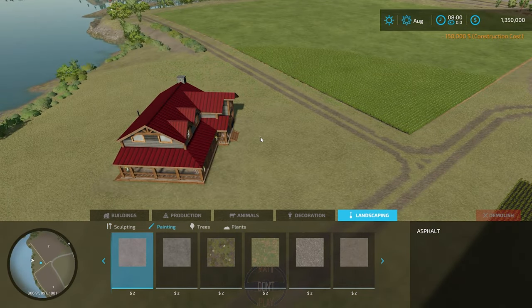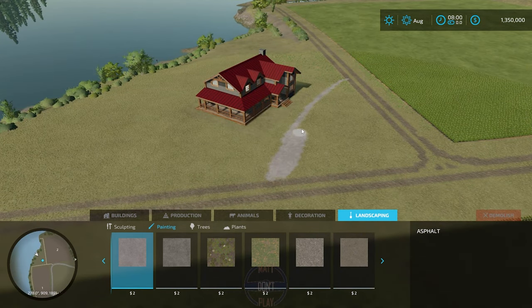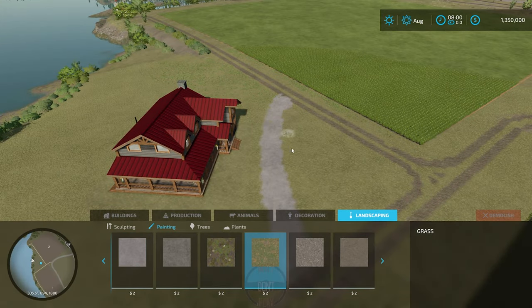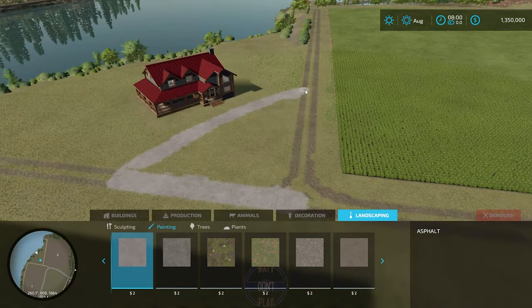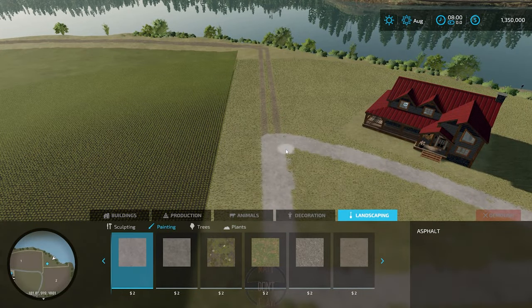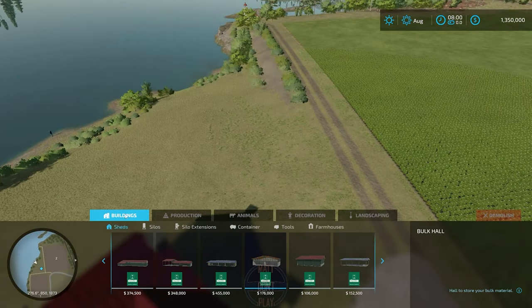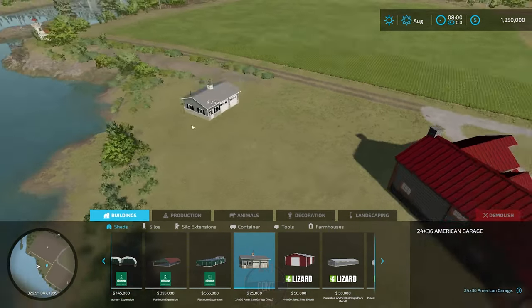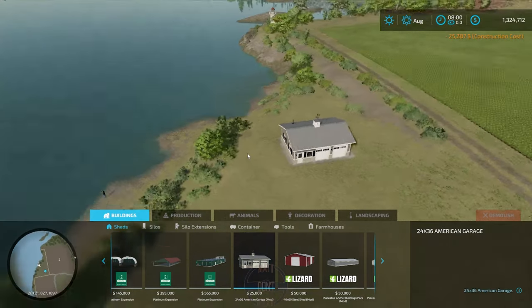Originally I wasn't going to put a house or anything like that on this build, but I saw this little triangle piece of property over here and thought it was a perfect spot for a lake house, so I added one. My thought is that this is an older business owner getting ready to retire, wanting to live out on the lake — probably passes the business down to his family if they want it, but still wants to be close to the operation so he can keep an eye on it. Anyway, that's the story behind it. I'll build him a comfortable place to live — a nice little shop out back for their fishing gear and all the lake gear for the grandkids.